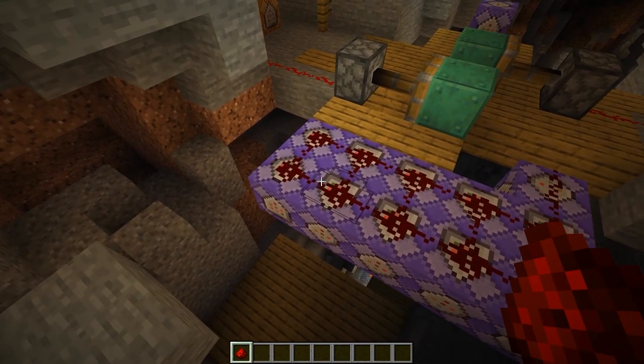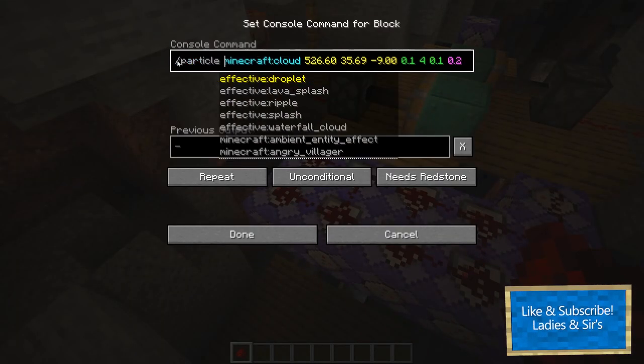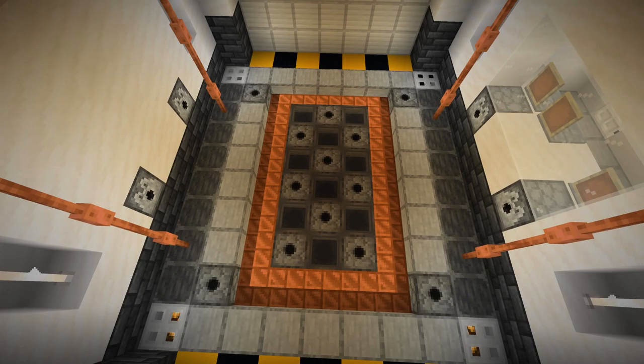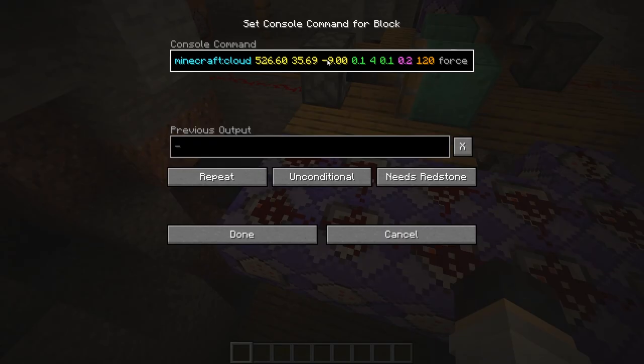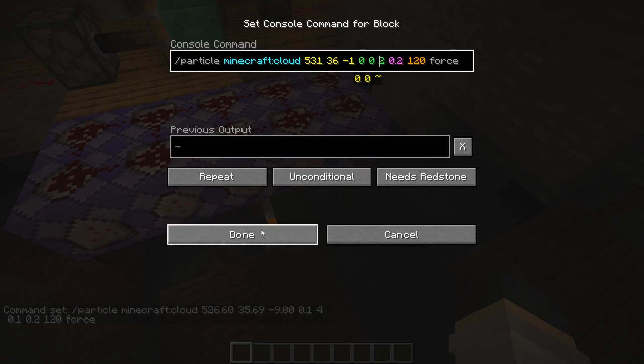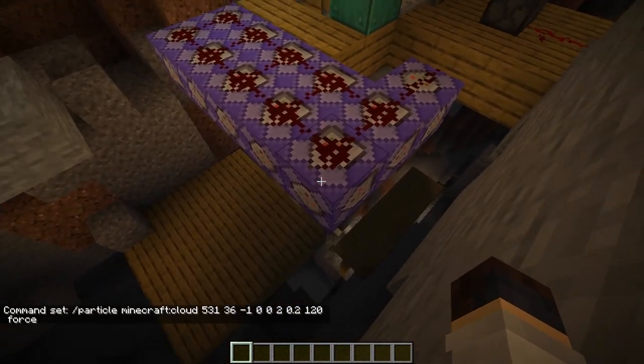Next we have all these repeating command blocks which are all basically the same. They're all using the particle command doing cloud at the set of coordinates. They're all doing dash particle at these locations. The only thing separating some of them is the ones that go on the ground have a four in the middle of this section, and the ones that go on the wall have a two on the end in this section. This just changes the shape of the column of where the particles emit from, making it look more obvious that it's coming out of the ground or out of the wall. But if you really wanted to you could just set it all to a single number or just have a big cloud. So all eight of those are the particle ones.